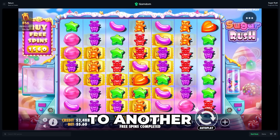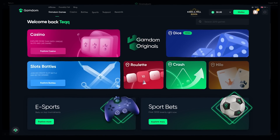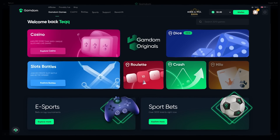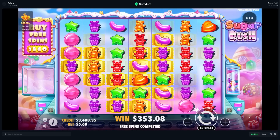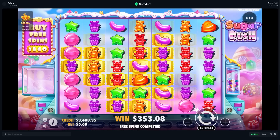Welcome back to another video. Today we're on Sugar Rush and this is actually our first video recording with the new UI update on Gamdom. They just added Gamdom 3.0 — it has a whole new layout and I think it looks super clean. They also added a dice game mode which is like one of my favorite house game modes. Comment down below: is the UI update a W or an L?